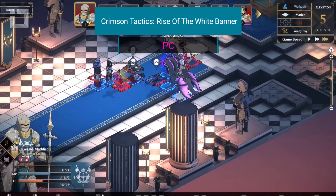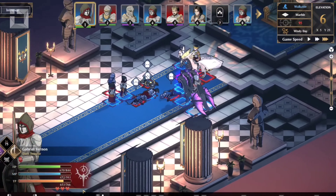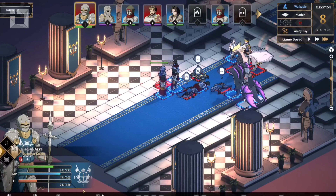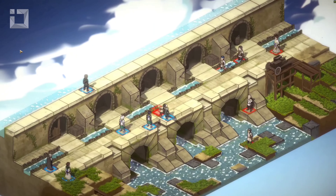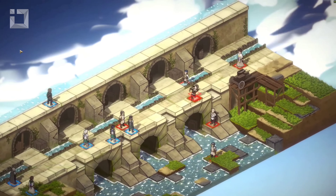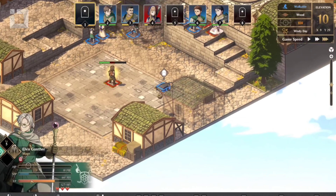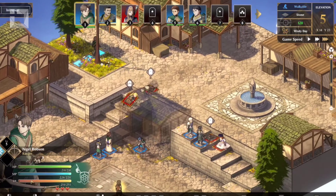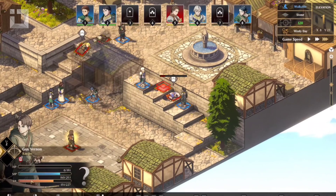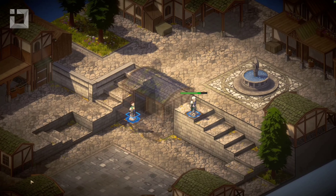Crimson Tactics: The Rise of the White Banner — players take control of a group of heroes known as the White Banner, dedicated to defending their kingdom against an invading force known as the Shadow Legion. Each hero has unique abilities, strengths, and weaknesses that players must strategically utilize to overcome their enemy. The combat is grid-based, meaning your character can only move a set number of squares at a time. The number of squares you can move changes depending on terrain, position, character class, mount, or turnpoints.